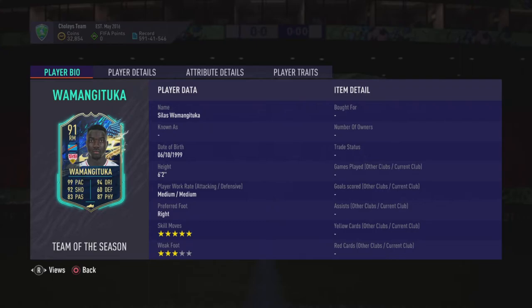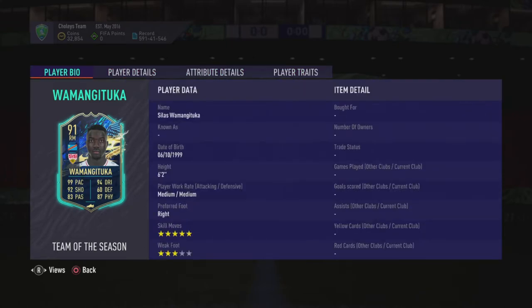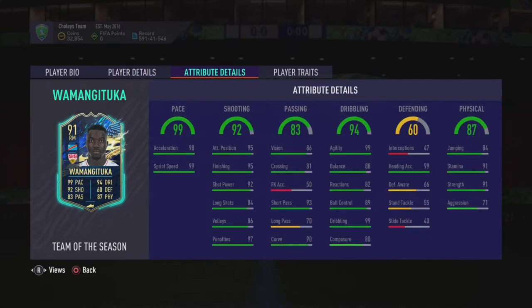He's got a three star weak foot upgrade — not quite four stars, but still being upgraded from two star. His silver stars and gold in-form card is looking absolutely insane: 79 pace, 92 shooting, 94 dribbling. He's medium-medium work rates and six foot two, which means he might feel a bit clunky on the ball, but it doesn't really matter. Moving into his in-game stats, he's got pretty much maxed out pace, just one off from the acceleration, and the finishing is absolutely insane, along with short power, short passing, and curve.